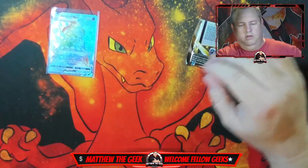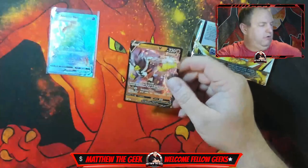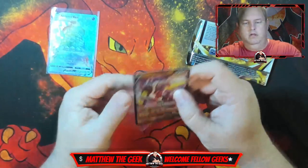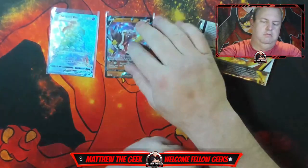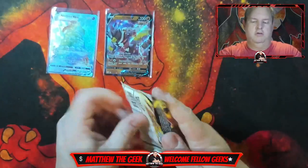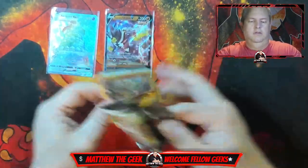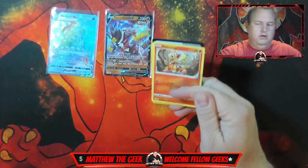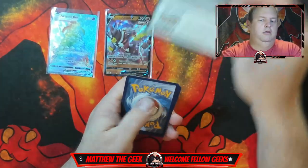All right, let's move the card — oh, there we go! We actually have a Single Strike Urshifu V from Battle Styles. I've never actually gotten a V-card out of these, that's new and interesting. And Brilliant Stars — no chance at one of the Charizards, but the rainbow Charizard V-star card could possibly be in this, we never know. There's a code card right there.